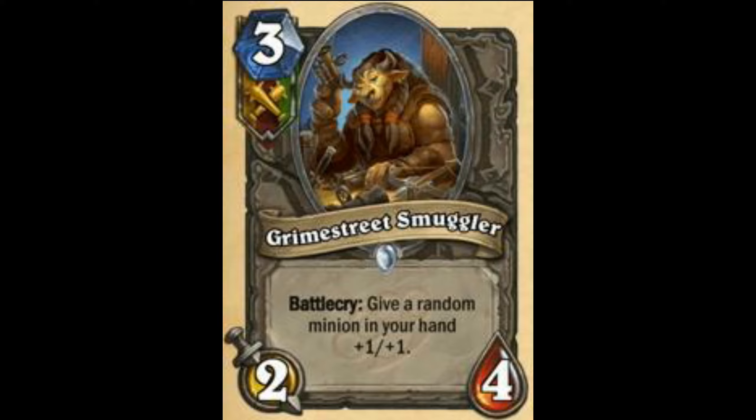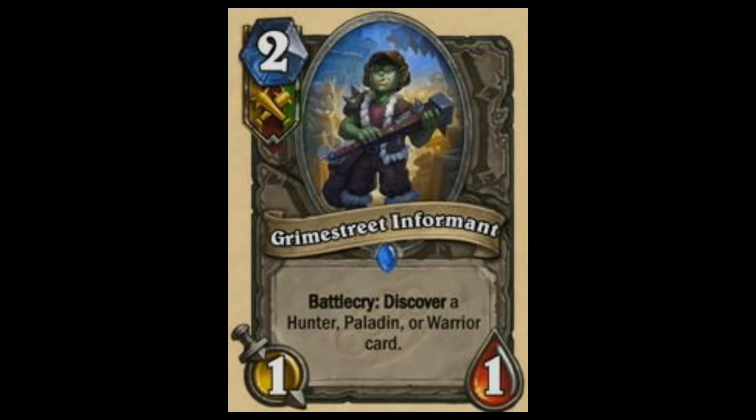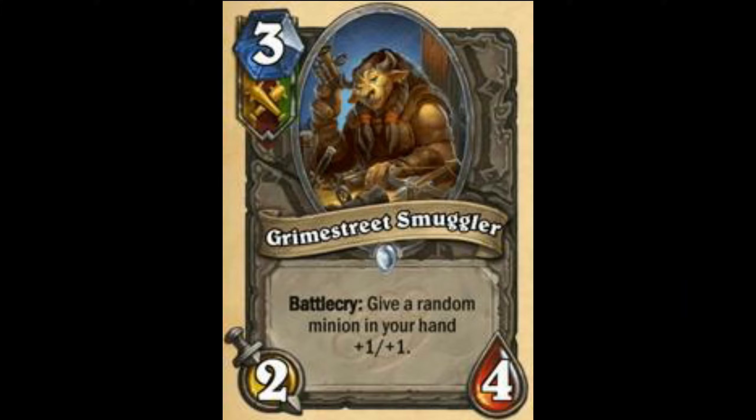First off is Grime Street Smuggler — Battlecry: give a random minion in your hand +1/+1. By the way guys, I would like to apologize for the bad quality. I think you would see this in hand-buffing decks. There may be better cards, but it should see some play, so I'm going to rate this 6.5 out of 10. It's like C'Thun's Chosen — some people play it and some don't.